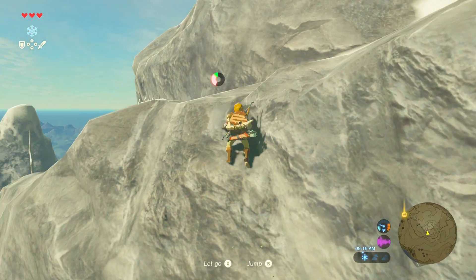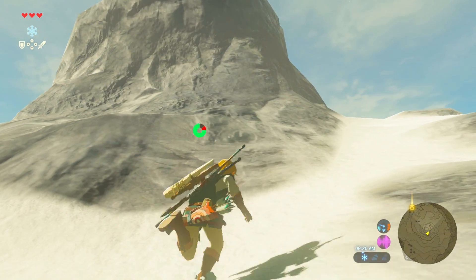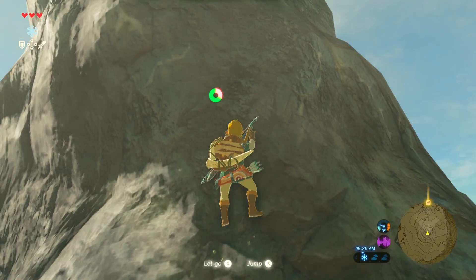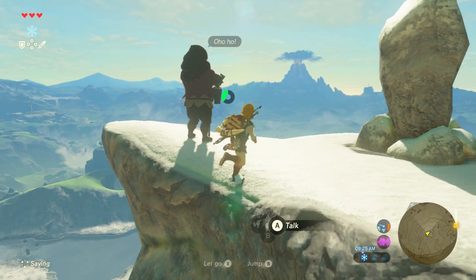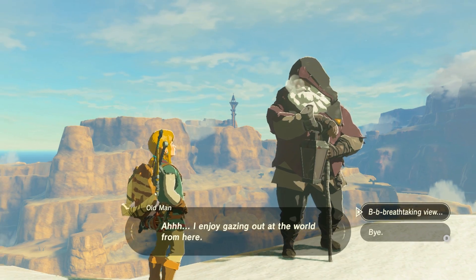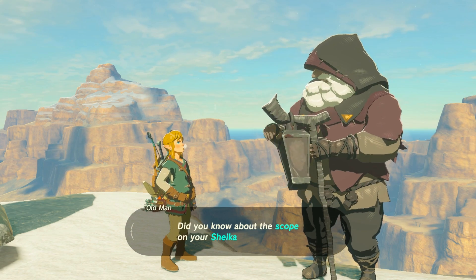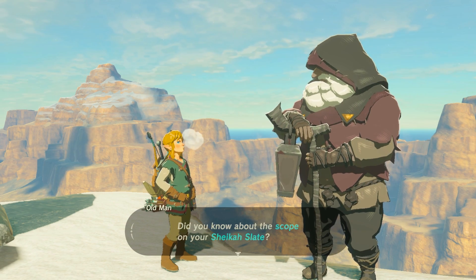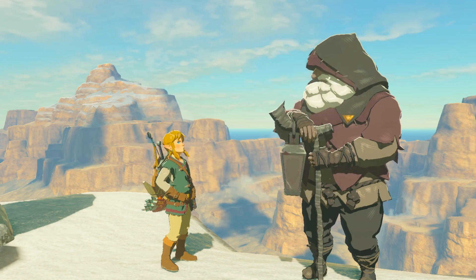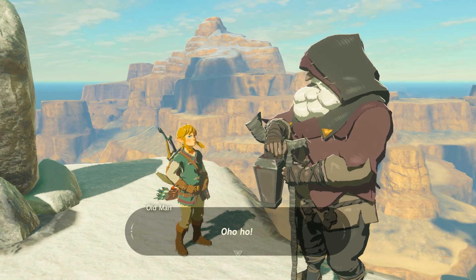I think we can run up this enough to jump. So if you did not get the warm doublet and you make your way all the way up here just on food or carrying a torch, the old man is up here. He's teaching us about the scope on your Sheikah Slate — look through it and you can stick a pin anywhere you'd like to mark on the map. The pins serve as reference points for your travels. Just a few tricks I picked up after many, many years in the wild.